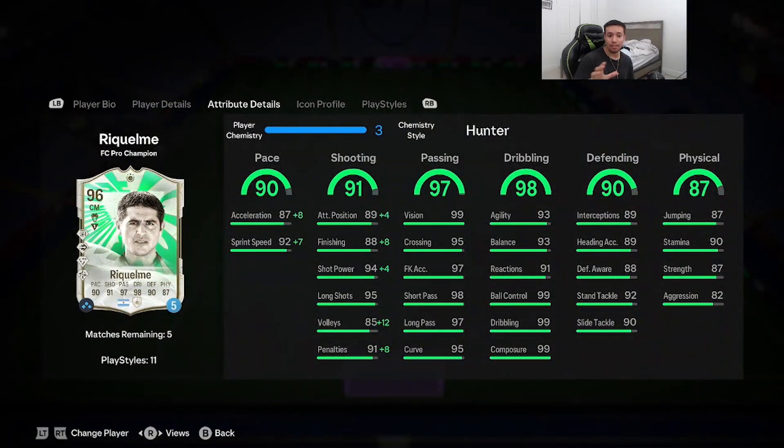Pros: Number one — he's double five-star, which is automatically a plus at this stage of the game for any midfielder. Next pro is the passing, arguably the best aspect of the card: 99 vision, 95 crossing, 98 short pass, 97 long pass, with three passing play styles — ping pass and tiki taka on gold, incisive pass on basic. Two assists in four games. Playing him as a CAM would be amazing given his top-tier playmaking.